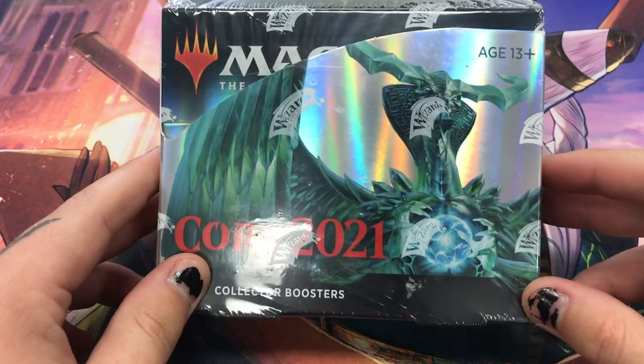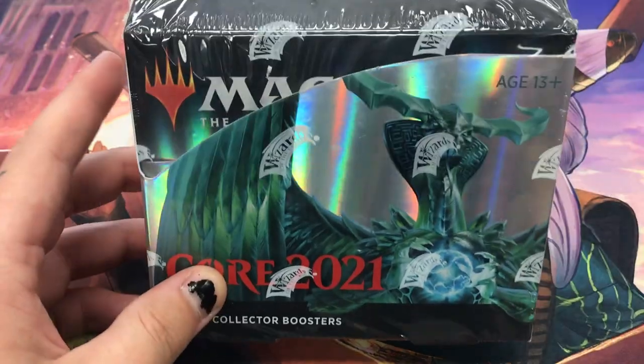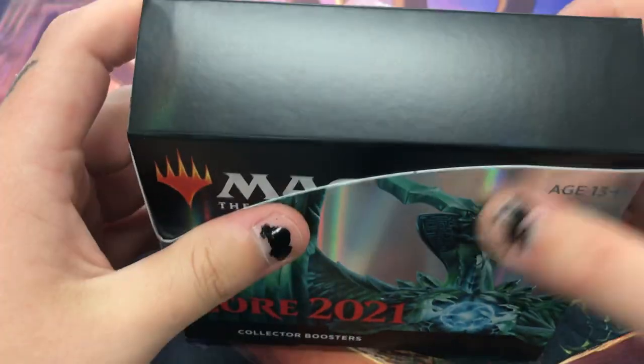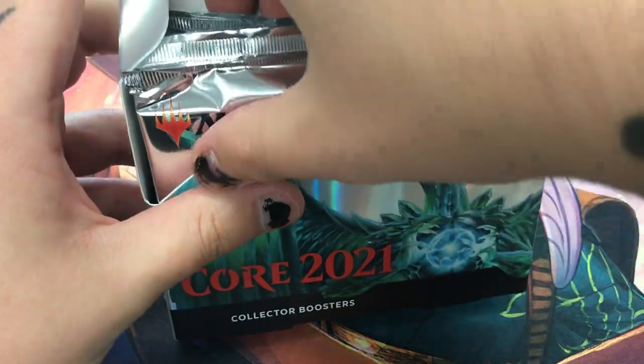Yo, what is going on you guys, Bird here from Breakers Corner brought to you by Players. I'm very excited — this is a Coreset 2021 Collectors Booster Box. This is the only product I've seen so far without Teferi on it, and we got a beautiful Ugin. Everything is super silver — I think all the packs are Ugin. Yeah, it looks like it. Oh, so pretty.